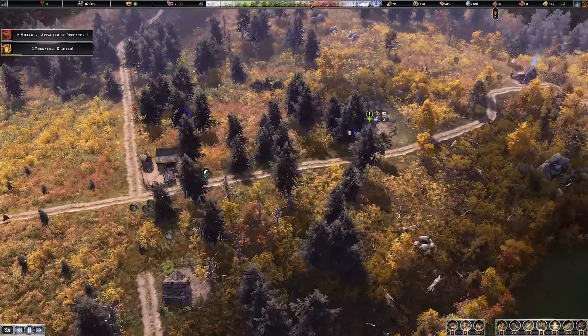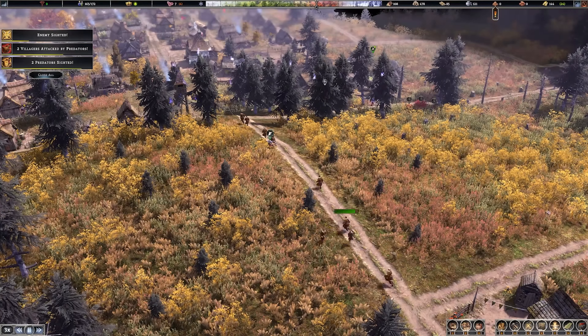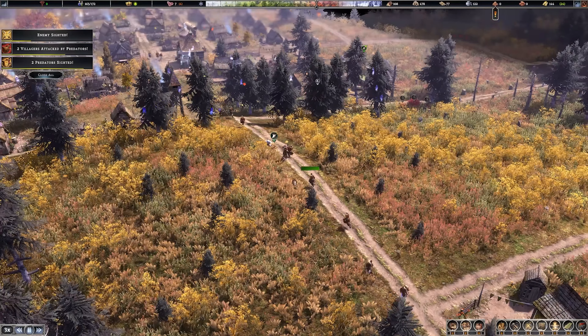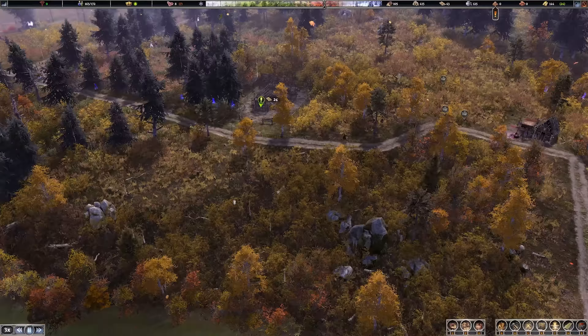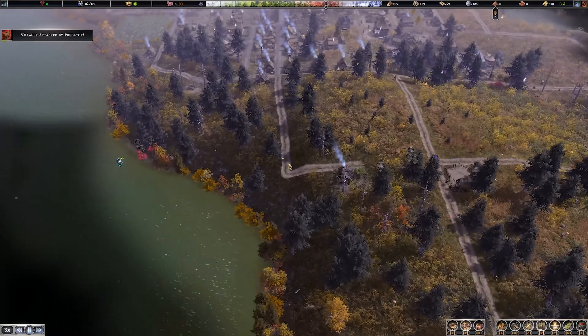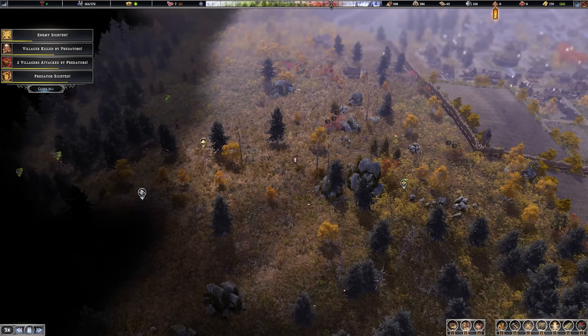I feel like we're getting on top of things a little bit more now - things are moving along. That wolf is absolutely bombing it into town after that one person with the whole village chasing after them - it's hilarious. Clay is desperately needed - we really need to find another clay pit. It seems as though clay and coal are significantly rarer than iron and gold, which is not something you'd think in a game like this.